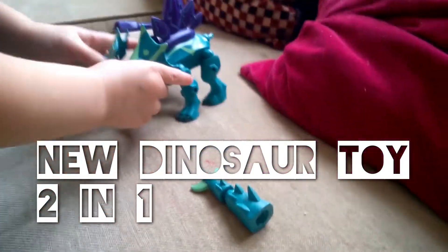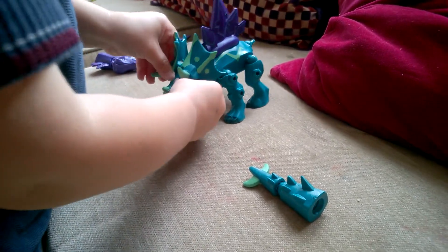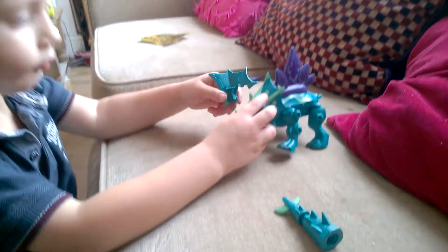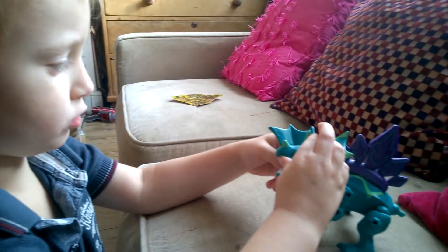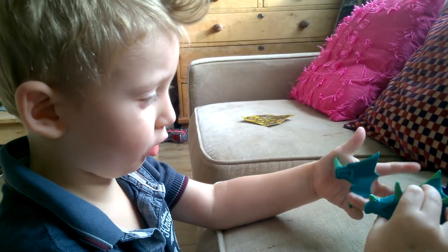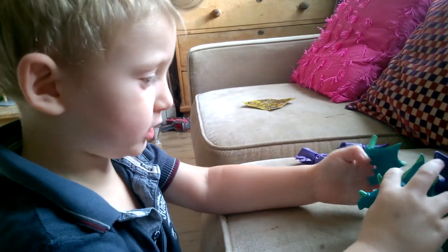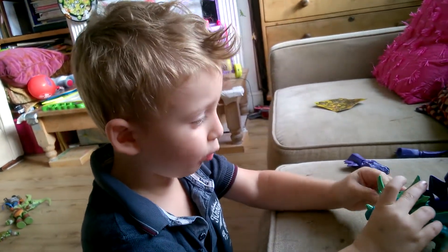We've just got this brand new dinosaur from All Things Wild in Evesham Dinosaurland, and it's two different colors. Toby is explaining why — Toby, why is that? Because green triceratops are the same color, but triceratops are not actually green — they're purple, they're all purple.